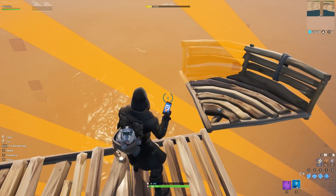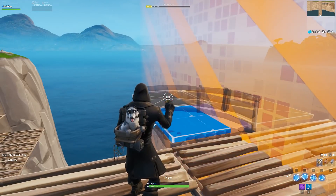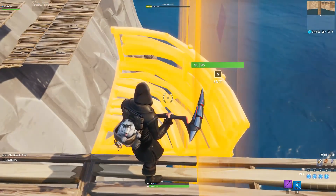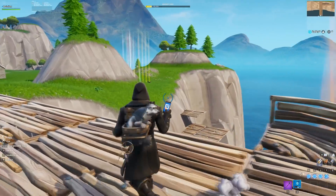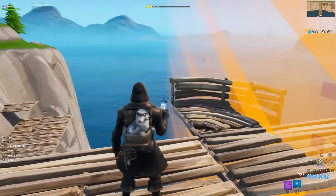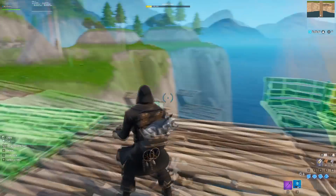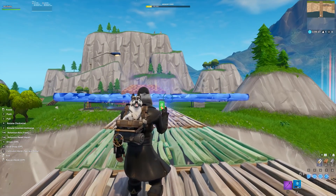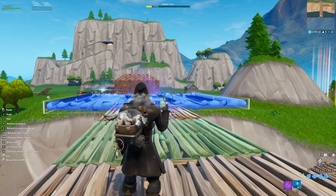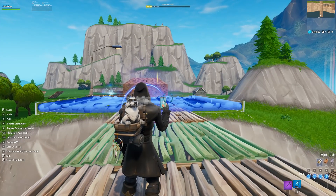Get right about here, then place it down and then place another floor right next to it. Go ahead and edit it until you have all three corners like this. You want to build something that is basically still inside but a little bit outside of the border. Then have your phone out, and if you're playing on PC like I am, click R just like that.